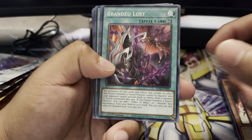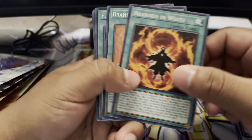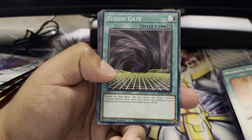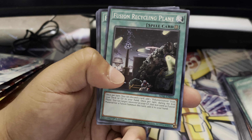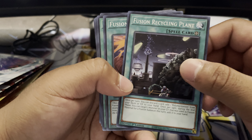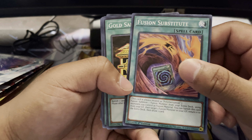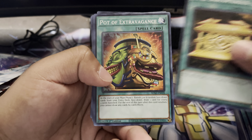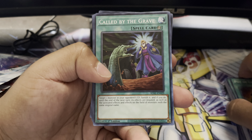Then we got Branded Lost, Branded in White, Branded Bond, Fusion Gate, Fusion Recycling Plant, Fusion Substitution, Golden Sarcophagus, Pot of Extravagance — nice — and Call by the Grave. Damn, this structure deck has a bunch of great reprints in it.